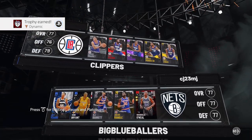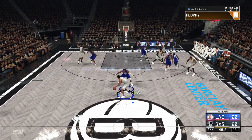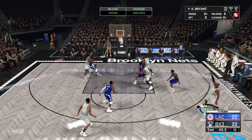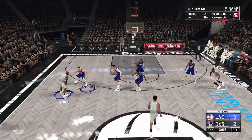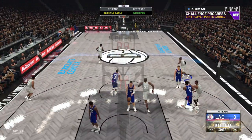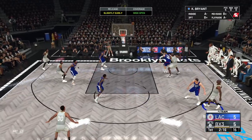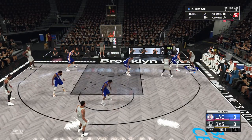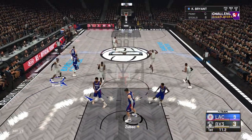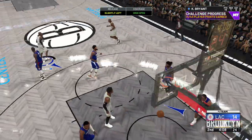There are a number of ways you can make three-pointers in these games. You can run floppy plays, you can do the cheesy method from NBA 2K20 MyTeam where you sit in the corner, call for a screen, and the defender gets stuck and sent backwards giving you a wide open shot, or you can run pick-and-pop. The main key is to play these lower difficulty challenge games — with the new hotfix you're going to have a really easy time getting these three-point shots to fall.